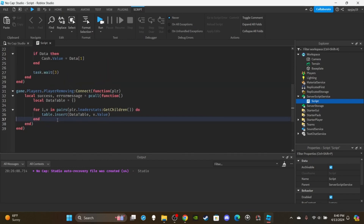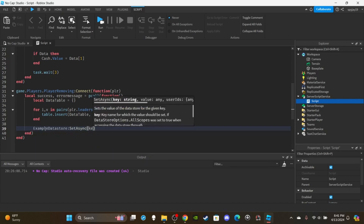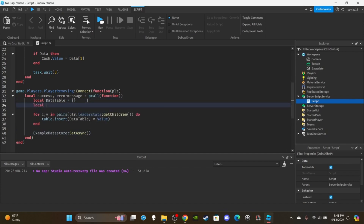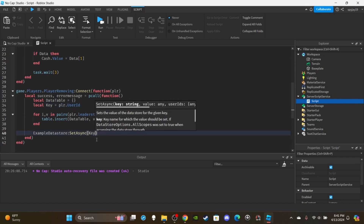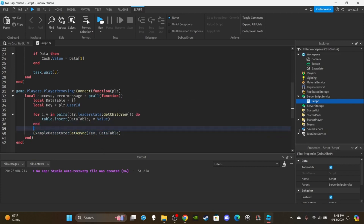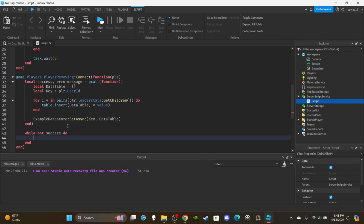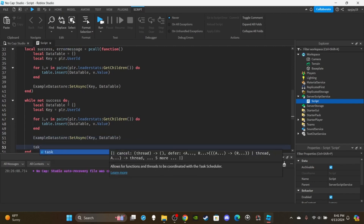Then officially save the data: exampleDataStore:SetAsync(key, dataTable). First create the key variable: local key = player.UserId. You pass the key and the data table. You could also create the table inline, but it gets messy with long lines. Then add the while not success retry loop with a wait — let's say 3 seconds. And just like that, you've set up your first data store.